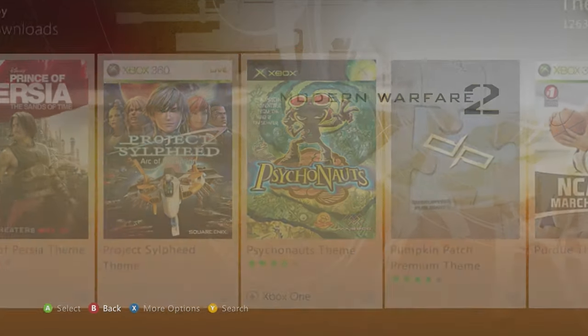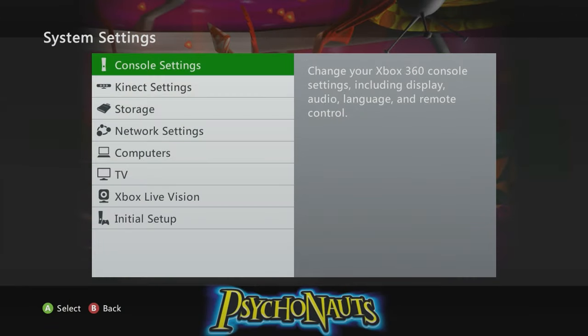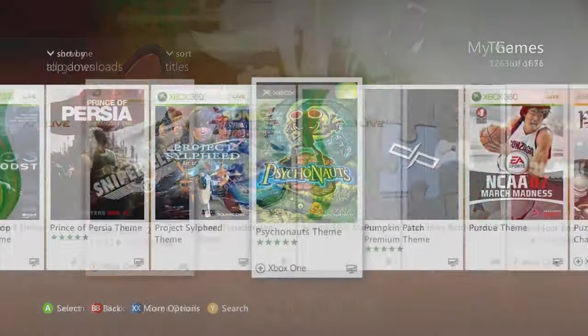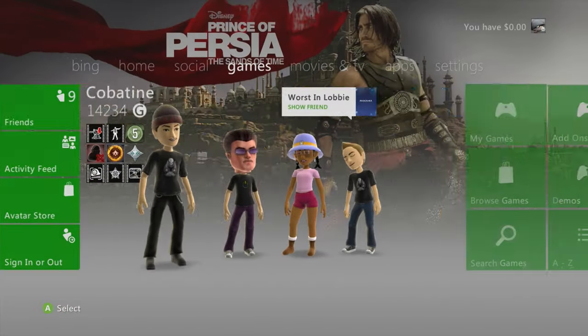Next is Psychonauts — pure classic. Nice blades dashboard theme; you can see it was meant for a Blades dashboard, but it still looks good on the NXE and the Metro dashboard these days.